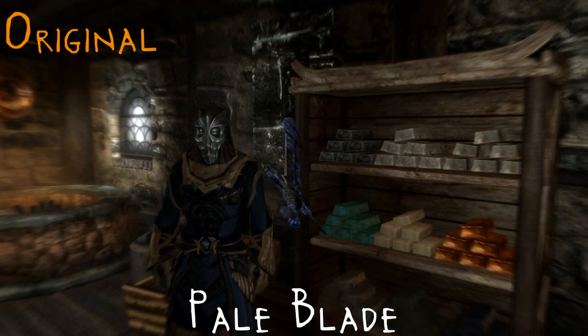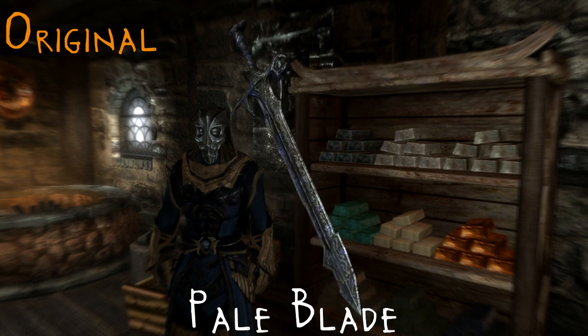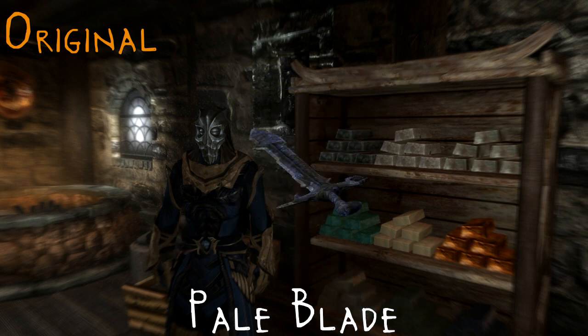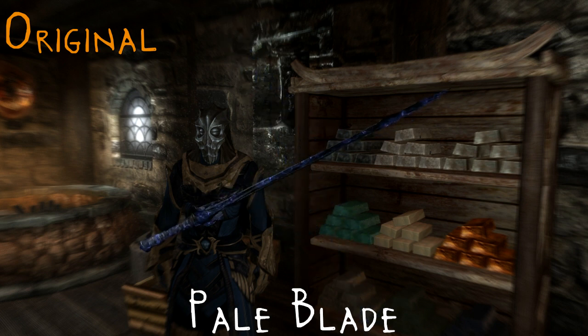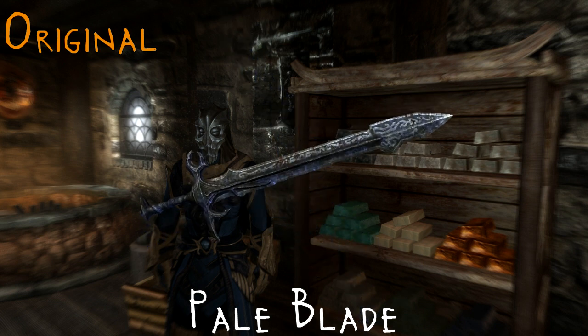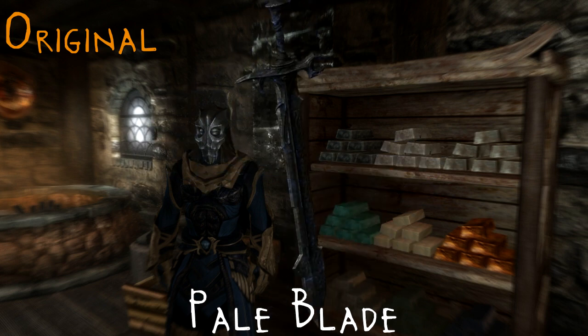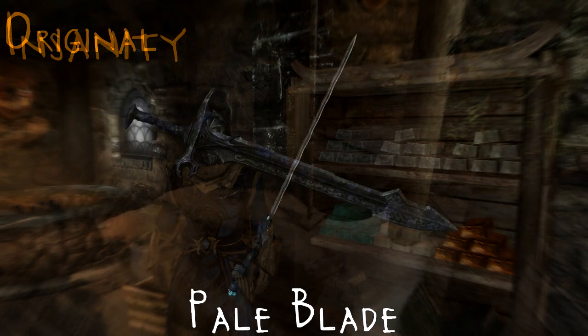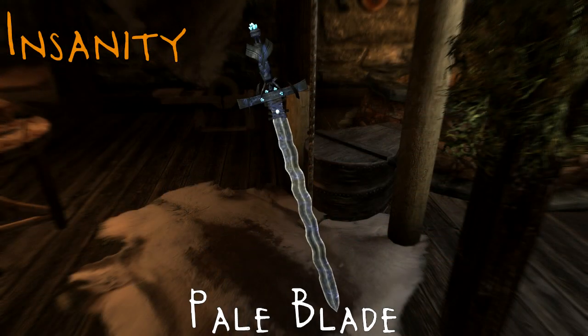And the final one is, of course, the Pale Blade — once again looking like boring Nordic crap that we don't care about. The sword itself is a very good looking sword, it just looks the same and there's too many of them in the game. But once again, Mr. Insanity comes along and changes it to this one. Spectacular! It's even got a lovely lady — a pretty lady on the handle.